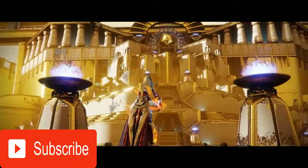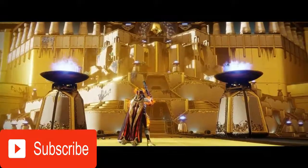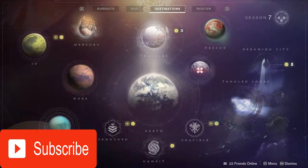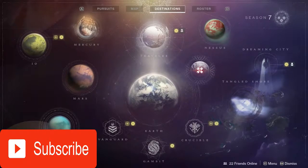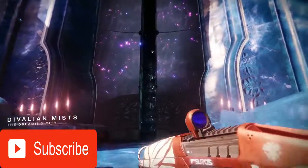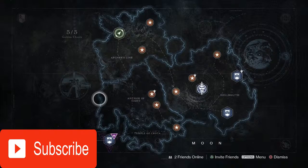What is truly wild, and makes New Light the perfect starting point for both new and returning casual players, is that all of the destinations are unlocked. This means you can visit destinations that were released after Year 1, and explore places like the Tangled Shore, Dreaming City, and even the Moon — the reprised and reinvented location commonly visited in the original Destiny.